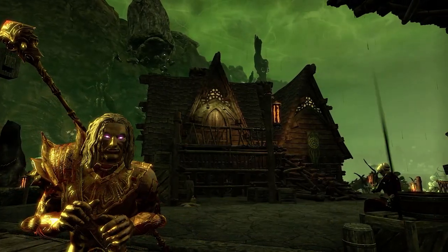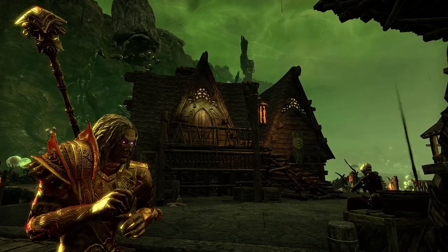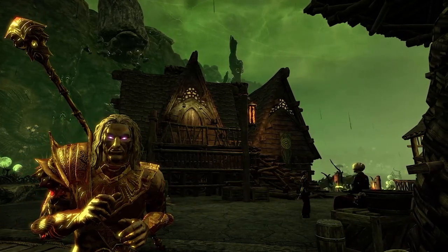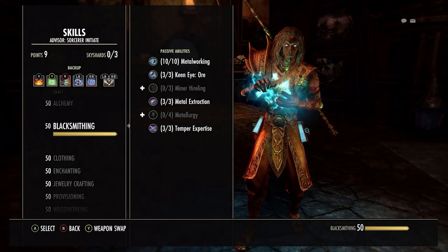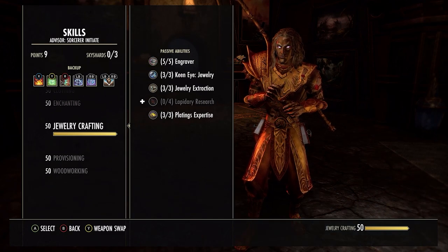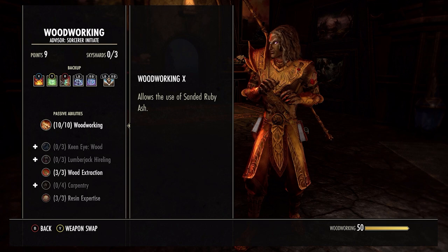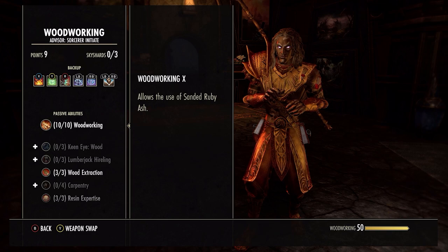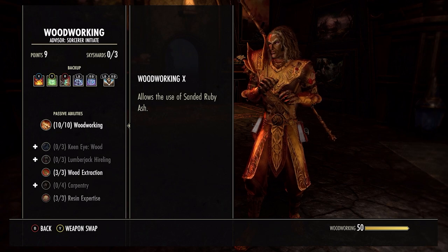In order to start doing this method, you just want to have a pretty decent crafter - it doesn't have to be the best in the world. There is a video on my channel which helps you level up all your crafting abilities to level 50 fairly fast. The four crafting skills we really want to focus on here are blacksmithing, clothing, jewelry crafting, and woodworking. Those are the main ones that will let you make all the heavy armor, medium and light armors, staves, shields, and any jewelry you might need.